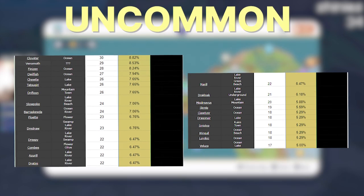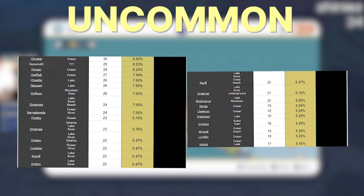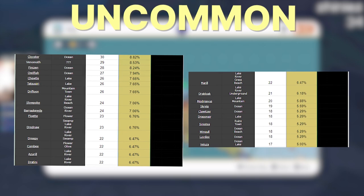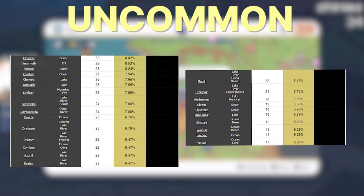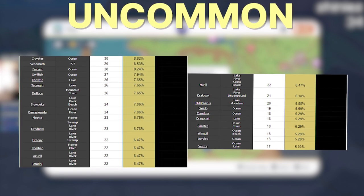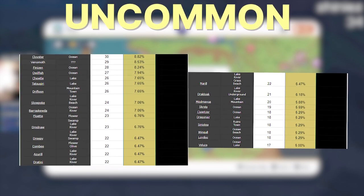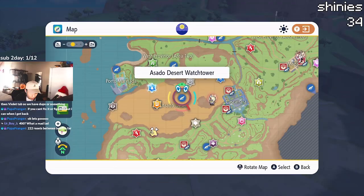The next category is Uncommon — these Pokémon spawn about 10 to 5% of the time. This is when the bangers start to show up, like shiny Dratini, shiny Dreepy, shiny Finizen, and shiny Azurill. These percentages may seem low, but given how many times we refreshed versus how many times we actually saw them, it's not that bad.